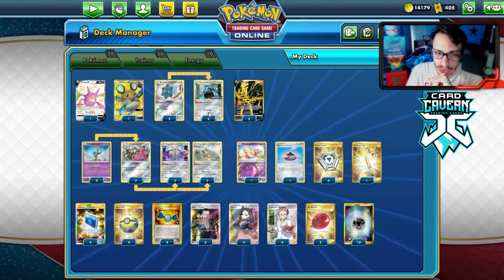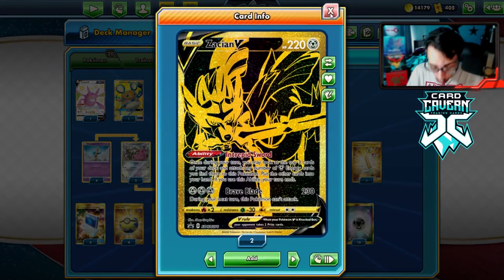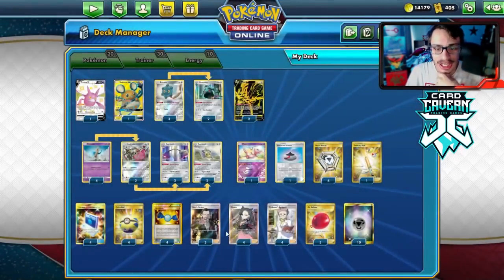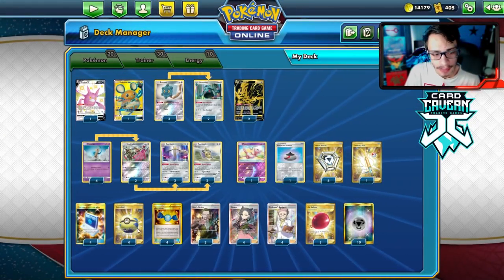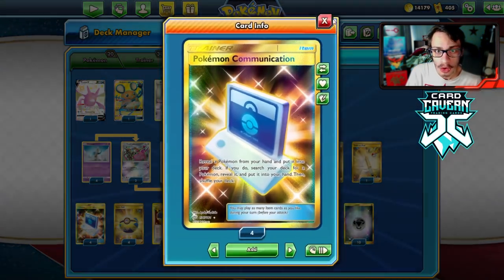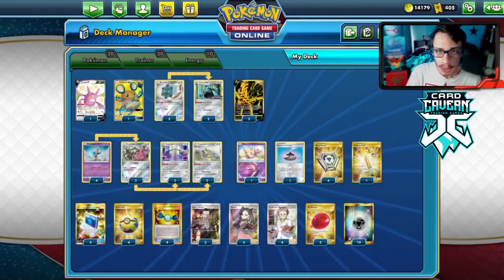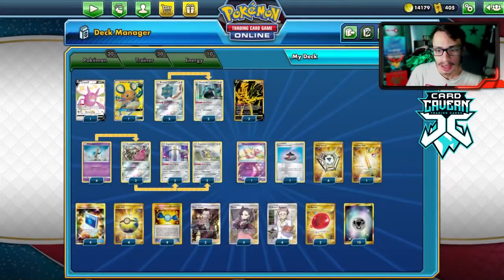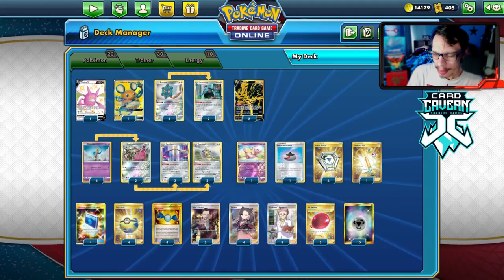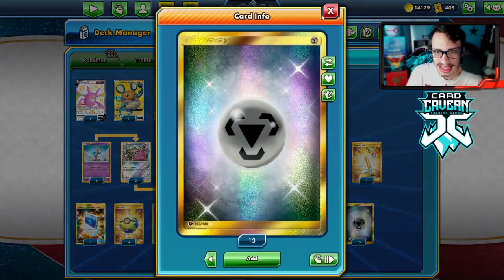We have Crobat and Dedenne for draw, then Zacian — Intrepid Sword can be very broken for getting energy. We have Evil Ball, four Quick Balls, 20 Pokemon, four Candy, two Boss, four Marnie, four Research, and two Air Balloon. Air Balloon was really good in this deck, so I'd probably want to play a third or fourth. We also have 10 Metal energy.